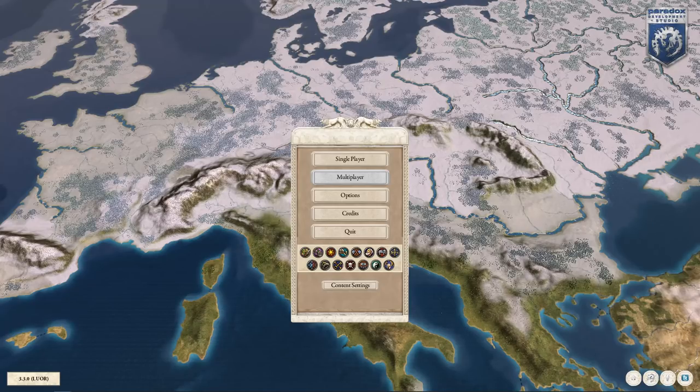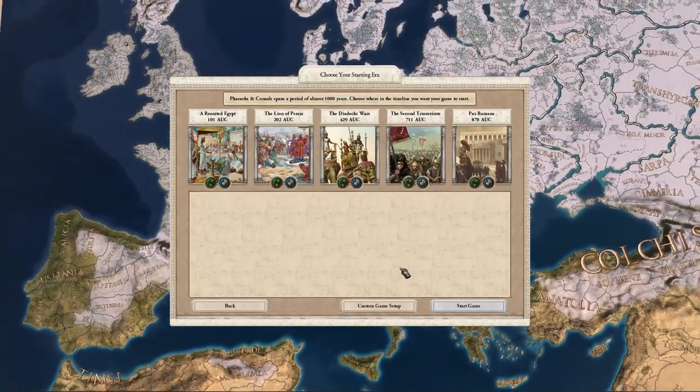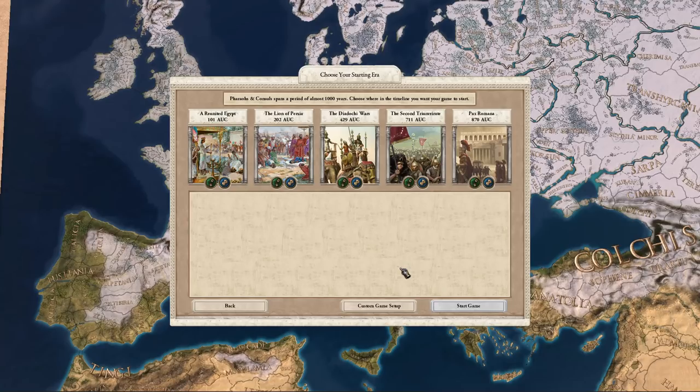Today I'm going to be showing you an overhaul mod for Crusader Kings 2 known as Pharaohs and Consuls. So what is this mod about? I'm just going to read you what it says on the ModDB page. Crusader Kings 2: Pharaohs and Consuls is a total conversion mod developed for Crusader Kings 2 and its expansions. It is set in the mid-600s BC to the mid-400s AD. The scale of the mod is a total overhaul of Crusader Kings 2's world map to the time of antiquity.